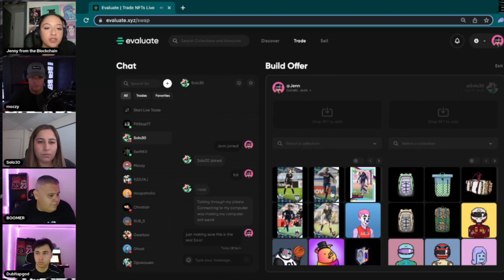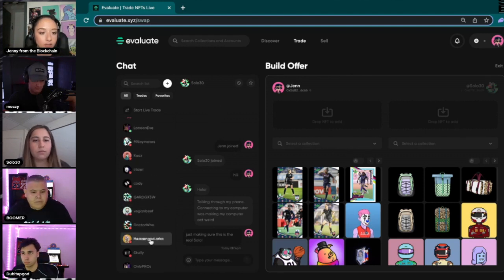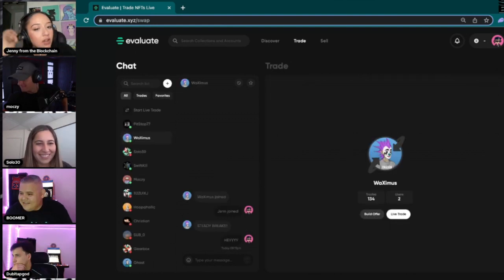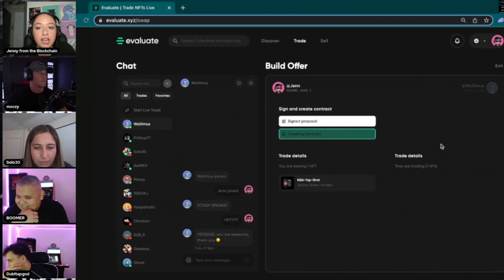My favorite thing about the new feature is the ability for the chat to save. Now you can actually see your whole conversation history, and it's also going to show all of the people that you've ever interacted with. You can also basically curate a bit of a friends list. You can gift as well — up to 20 moments or NFTs in a single transaction on each side.